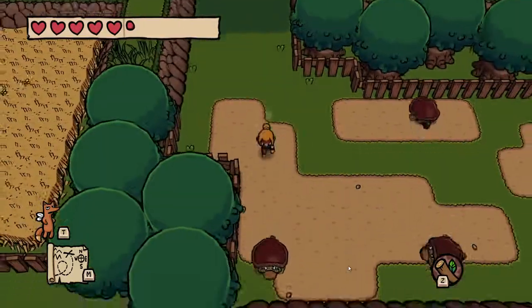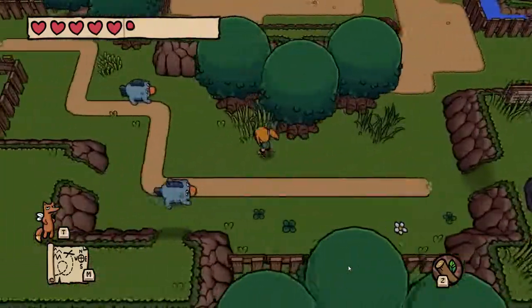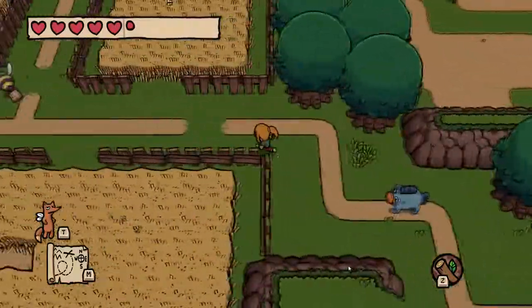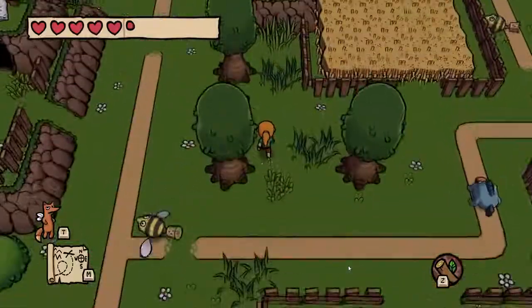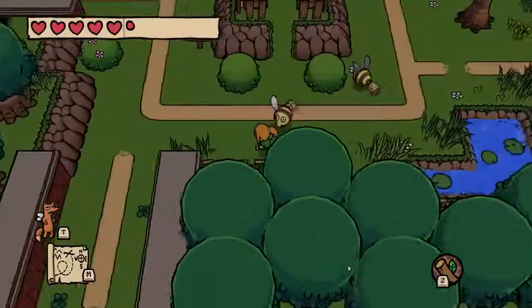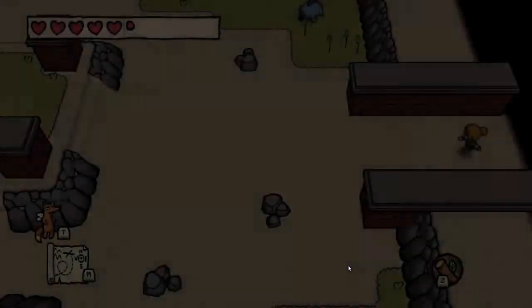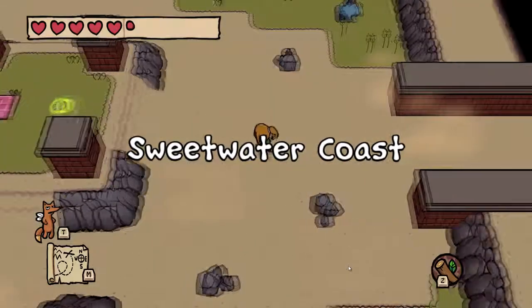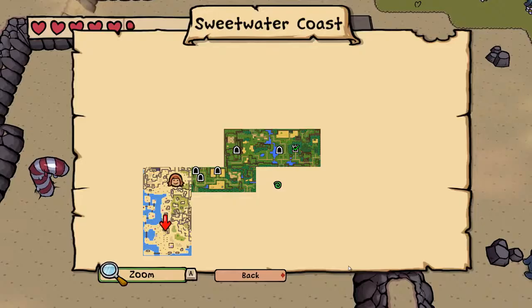That's probably because the 60 frames per second helps a huge amount. On the Switch screen it looks absolutely gorgeous — really sharp, very vibrant. There are even character portraits during dialogue that pop up, which have a very crayon-y style with thick lines that really stand out. I really like the look of the game.